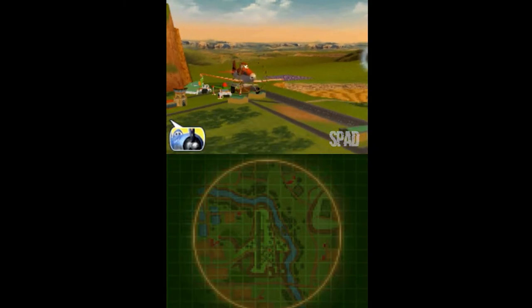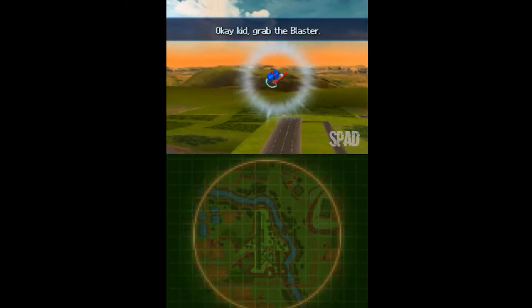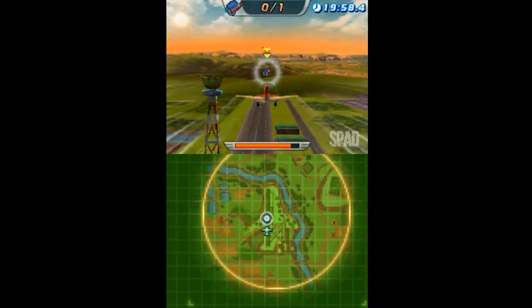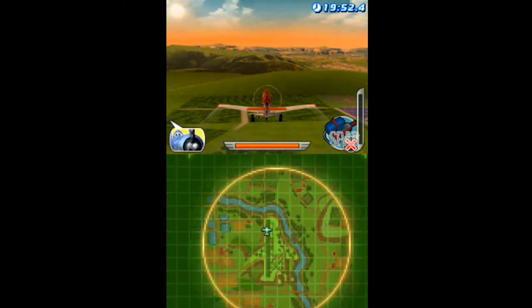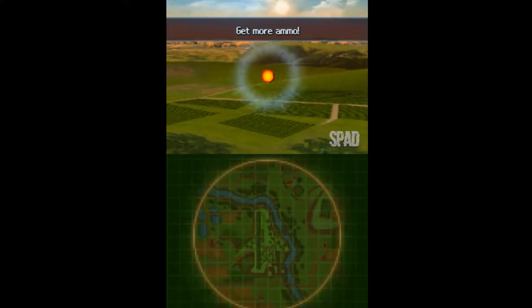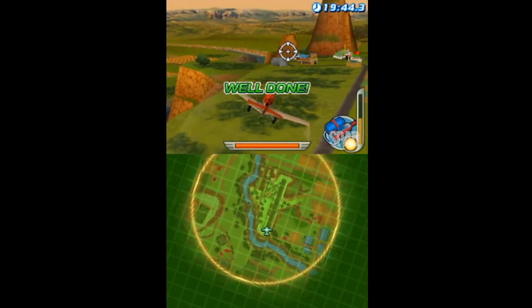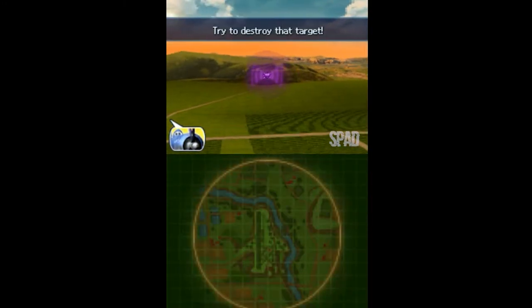Go get a blaster, then I'll give you your next drill. Okay kid, grab the blaster. Great, you've got the blaster. Now let's practice shooting targets. Get more ammo. Next, shoot one of the mines and make sure it's destroyed. Try to destroy that target.